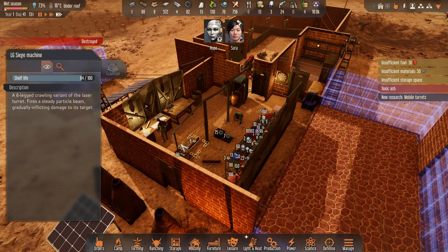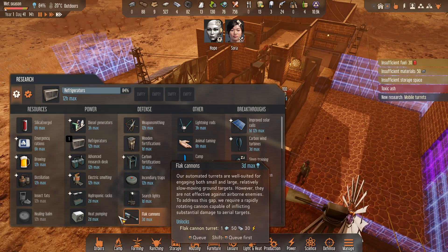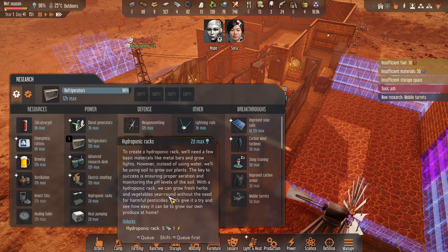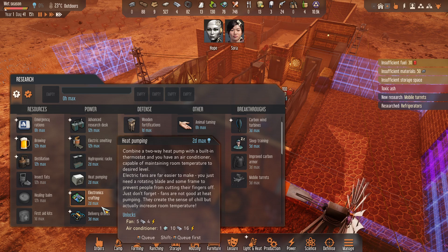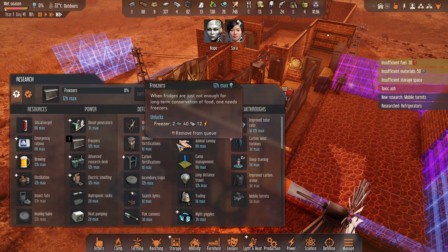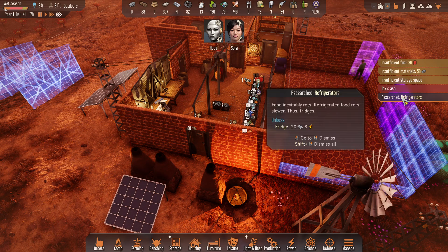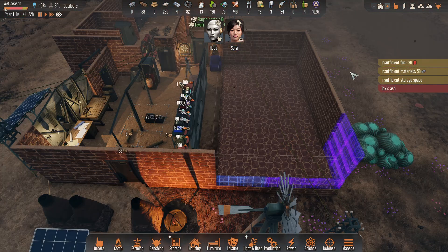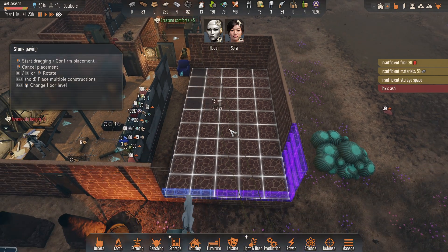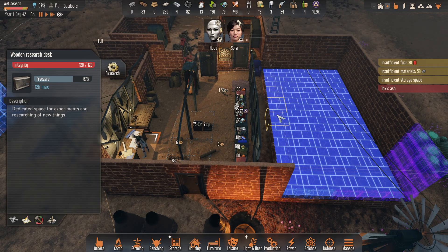Now we have unlocked mobile turrets in the research section. I'll just wait for the freezer to pop up. It should pop up now — yeah, there we go. It's just 12 hours. And then after that I'm not sure what to get next. Mobile turrets, refrigerators. Okay, so the room is almost done. We've done the stone paving. Hope will be done this pretty soon — this will be really nice. When I was building this room I think it removed the door, so that's why they got in.